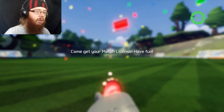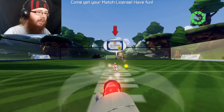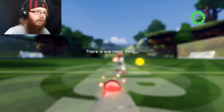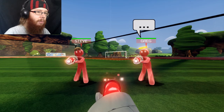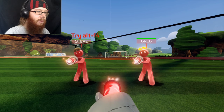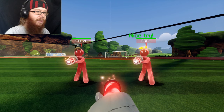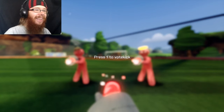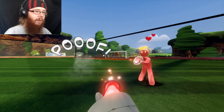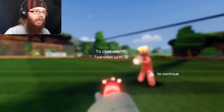Congratulations, you've finished the tutorial! Yay! Come get your match license and have fun. Give me my match license. There's one more thing. Be prepared for online matches. Steve, Greg, noob. Need some advice? Please don't install. You'll be better next time. Try Alt F4. Why can't you catch the ball? Steve or Greg votes to kick Steve? That's amazing. That's cute. To chat use T, team chat with R.